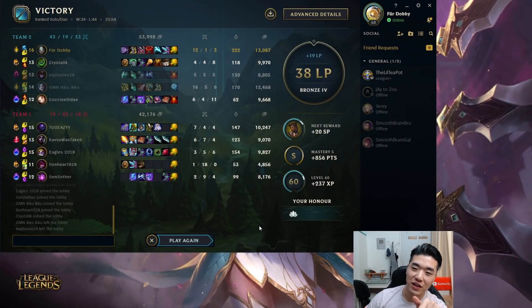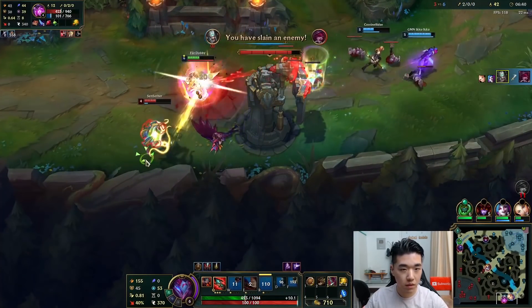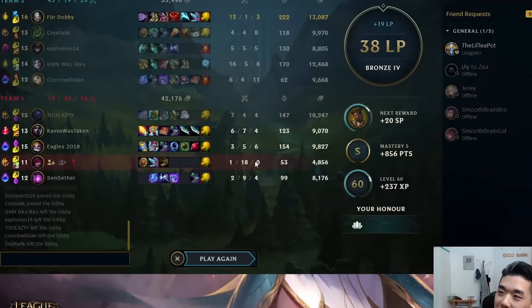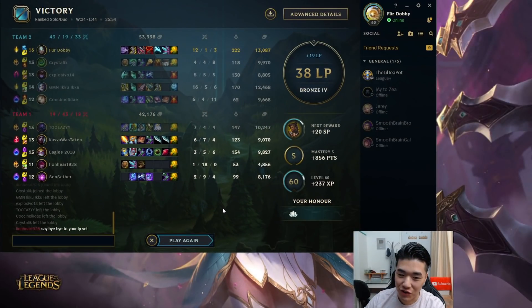I wasn't able to play a Taric game because I got filled into mid lane. Tried to play the Korean Tryndamere build and then we went down to get a double kill on Xayah and then she decides to run it down after we get that double kill. So now she is 1 and 18. I don't think that was a game to feature, so let's try to get that Taric game.